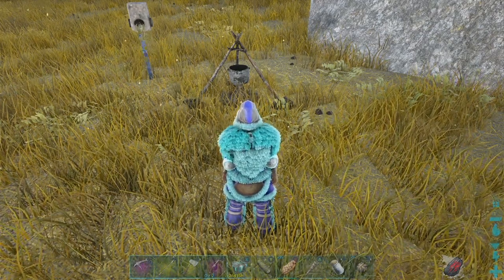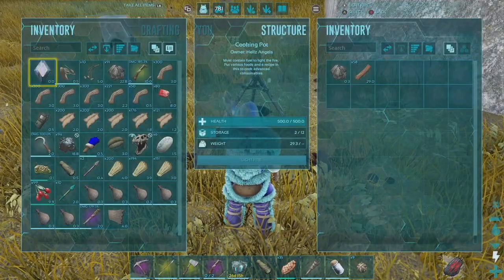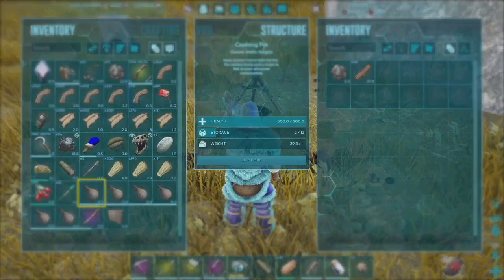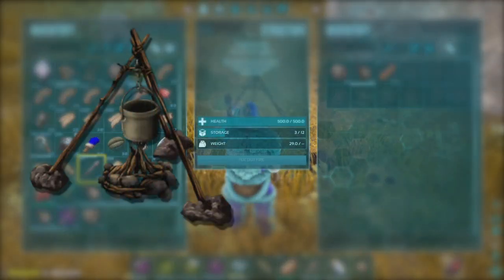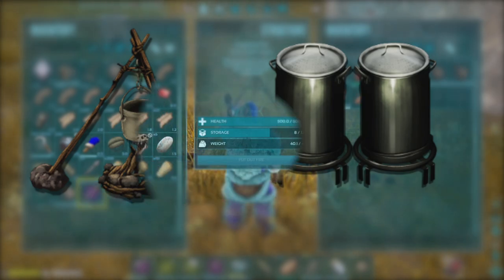How to make dye in ARK Survival Evolved. In ARK Survival Evolved you can make dye in two different things, either a cooking pot or an industrial cooker. The industrial cooker isn't available until level 89, so we're going to focus on the cooking pot today.